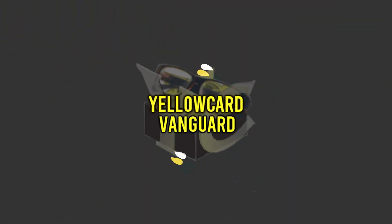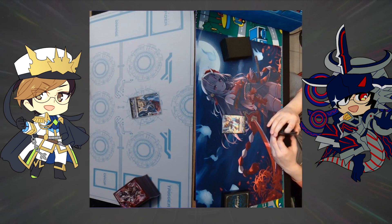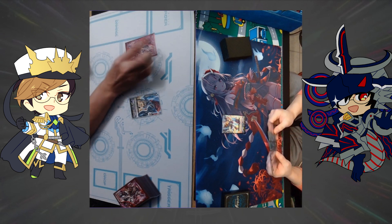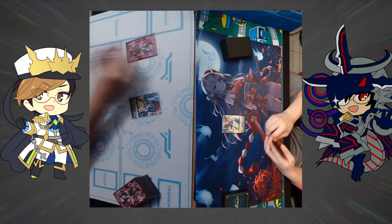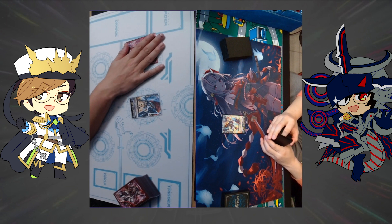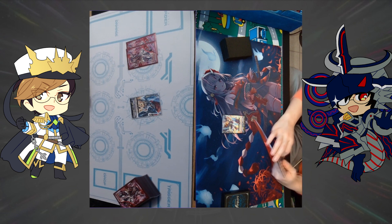Welcome back to Yellowcard Vanguard. It is Toku and Zistro back for our third episode of Matchup Dissected. In our first episode, we looked at the upper echelon of the V Premium format — Steam Maidens versus its meta counter in Glendios. Our second episode covered just under tier zero with Jewel Knights and Tavis.